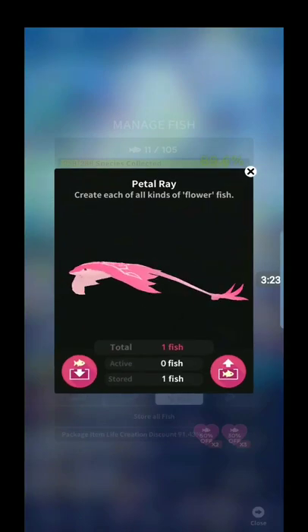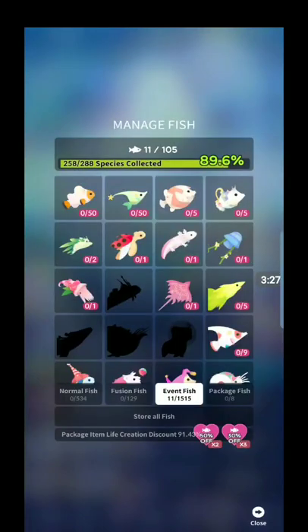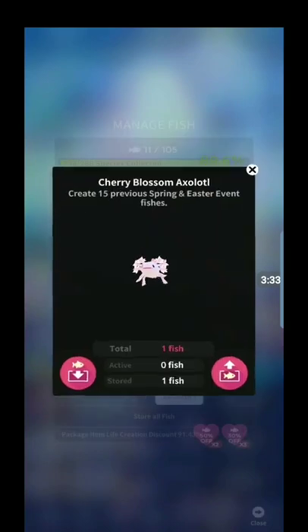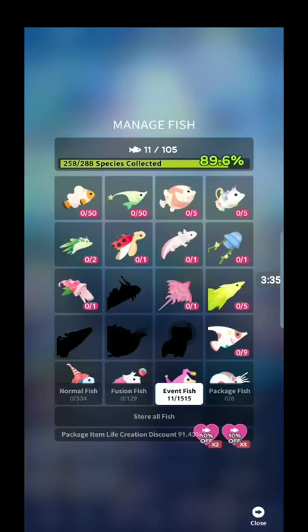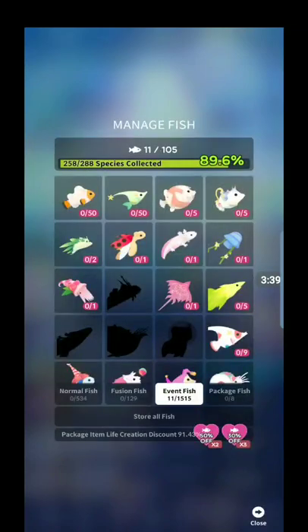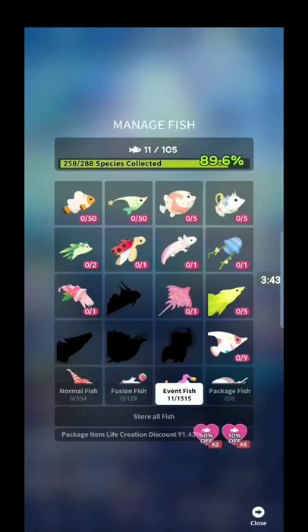Then we have the petal ray — just create each of all kinds of flower fish. That would be the leaf sea slug, cherry blossom axolotl, flower cuttlefish, and I think that's it — maybe the leaf shark too, I can't remember. But it's just previous fish like that. You have to unlock those and then you will unlock the petal ray.